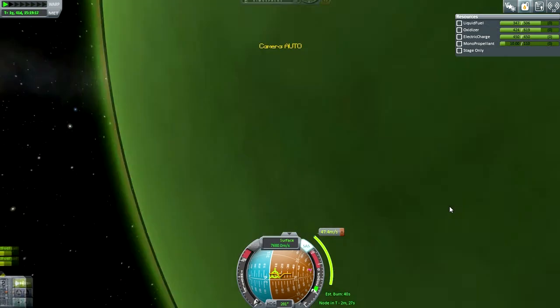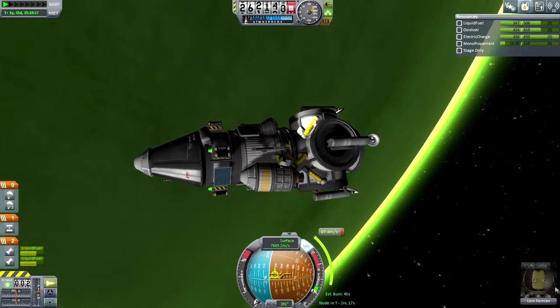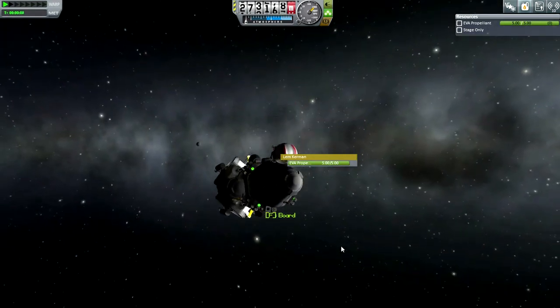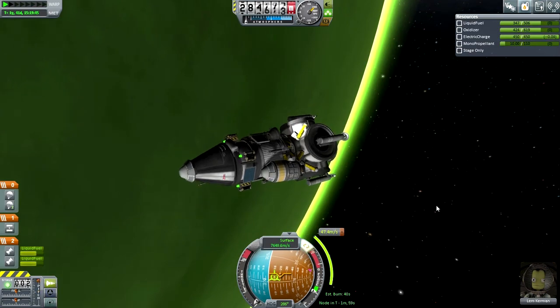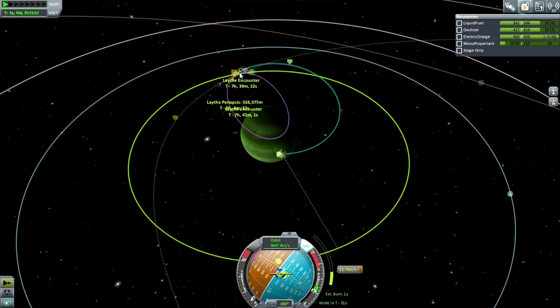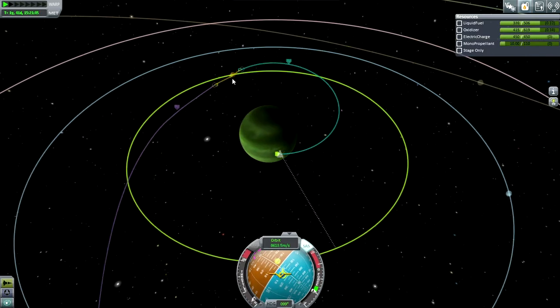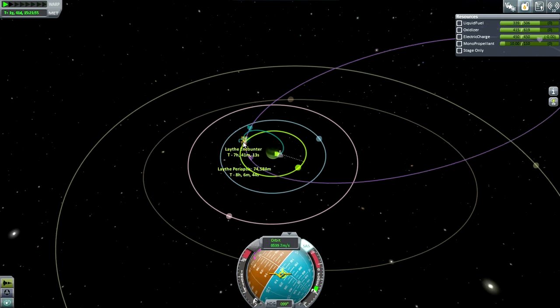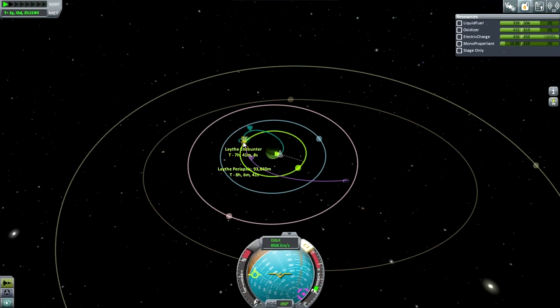Maybe that Laythe encounter would be good. Let me set Laythe as a target. Laythe is only willing to give me a boost if I crash into it — and that's an escape trajectory, I don't want that. Wait — that's a boost! I'll take that. That looks nice and flat. I could do with a boost like that and I want the Laythe encounter anyway. First of all — I need to do the burn, otherwise we're not going to get what I want here. Got to be very, very careful. We either crash into Laythe or we end up in an escape trajectory. Where does the atmosphere of Laythe stop? That's something else I need to wonder.